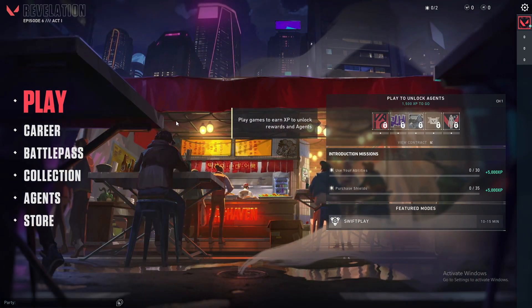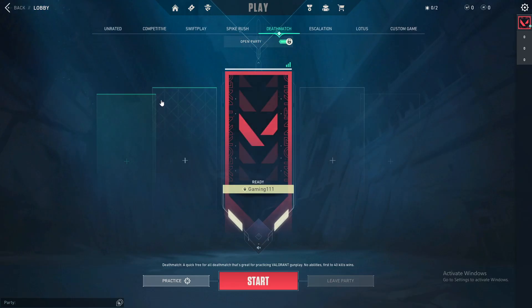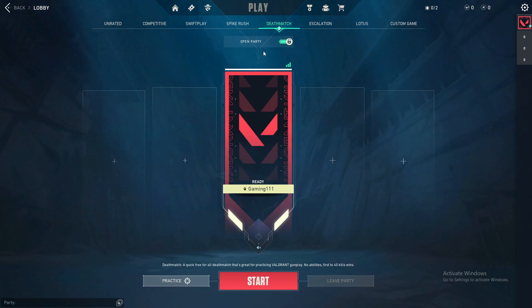So first of all, what you need to do here is press play and then select the game mode. For example, deathmatch. If you want to make your party open — it's probably closed here — just press this little button here, and then as you can see it says open party.